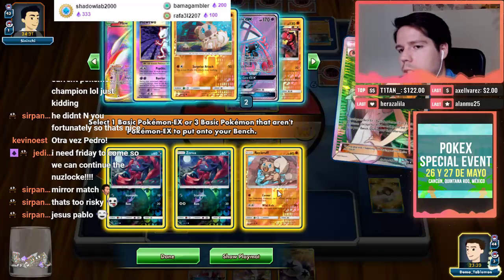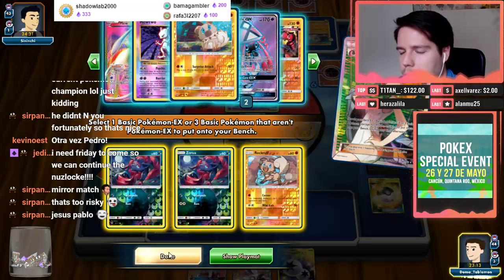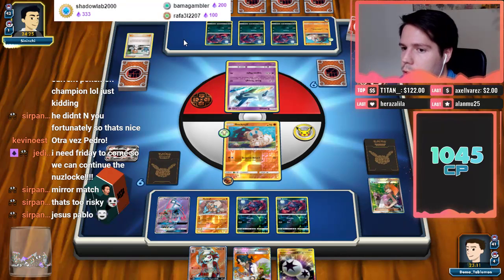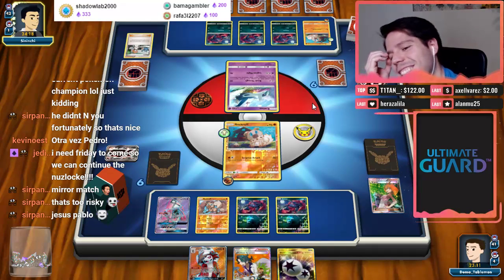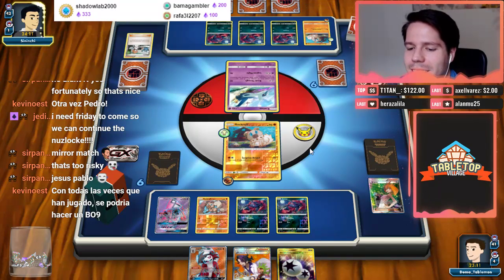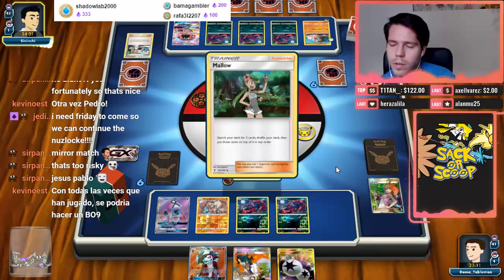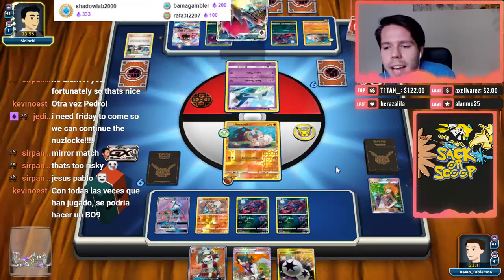Let's go Rockruff because if this guy goes down — which I'm hoping it won't — if you bench another Rockruff and attaches another energy, then my Lycanroc is just not great. It's risky, I know. But if you have Float Stone, DCE, Lycanroc, we lose. Okay, there's the Lele — for Mallow. Oh my gosh, he did have it.